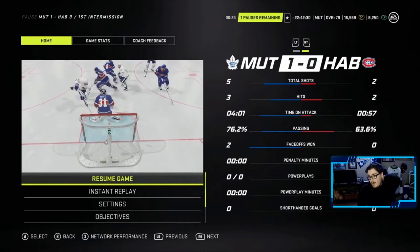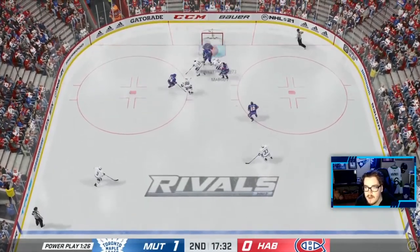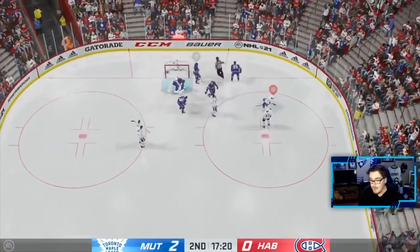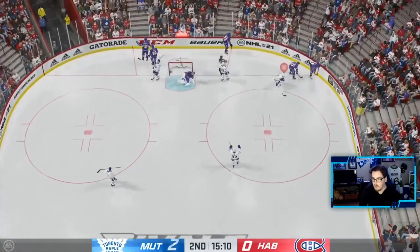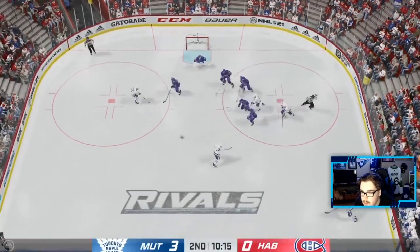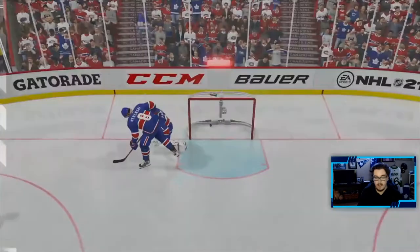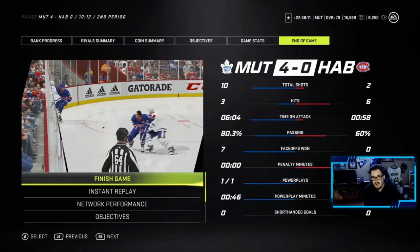We are dominating — he barely has a minute of time on attack, we have four, and he only has two shots. Willy and Nygaard combine for two nothing on the power play. Gustav Nyquist makes it three nothing — we are buzzing. Then Alex Nylander buries a shot to make it four nothing, and he rage quits. Four nothing win in div nine — deserved, and he got one second of time on attack the entire second period.